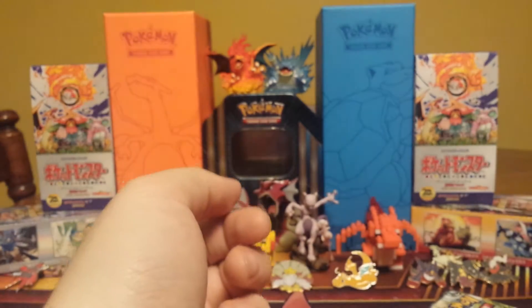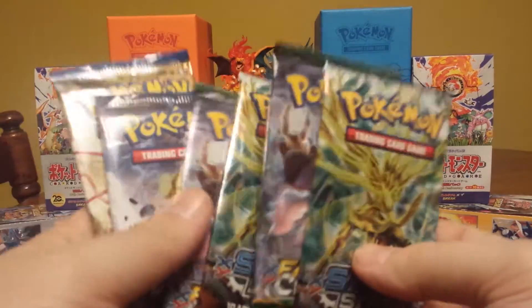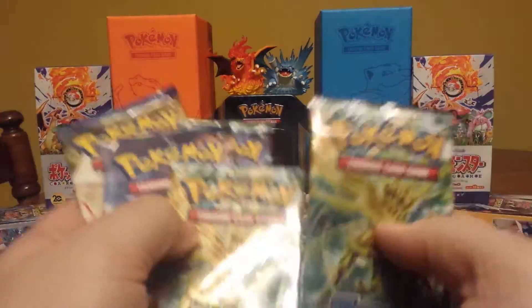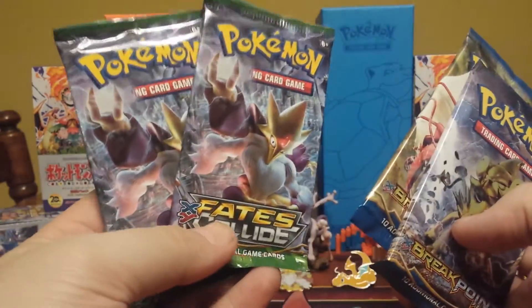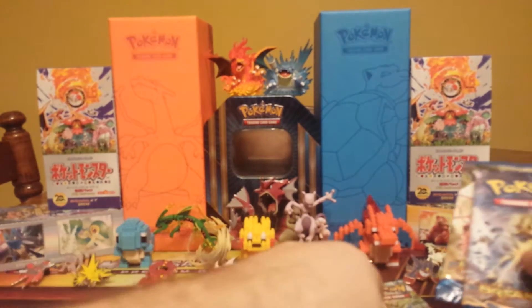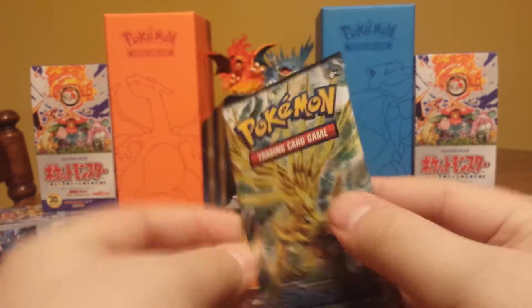For our packs: two Steam Siege with both Xerneas art, Breakpoint with Gyarados, and two Fates Collide with both Alakazam art. Wow, really weird. Let's just do one of each — we'll start off with Steam Siege.